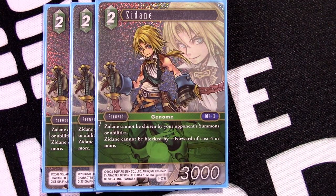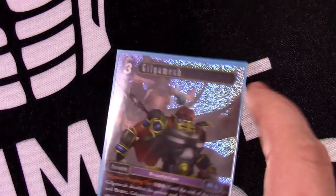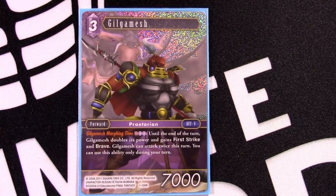Next, our would-be staple and one of the main characters of the deck: Zidane cannot be targeted by summons or abilities, which is a very strong effect. Like Yuffie, he can't be blocked by four-cost or more forwards. He lets you sub this deck in a way where you have Odin, Gilgamesh, and other ways to remove your opponent's forwards, so you can kill the one guy blocking Zidane and he can still hit. It really forces your opponent to have multiple answers every turn or take damage.